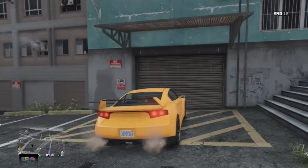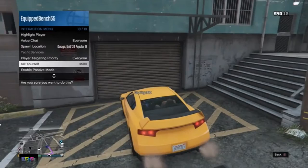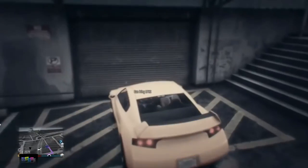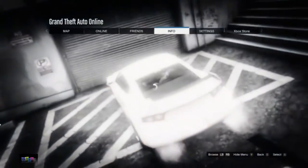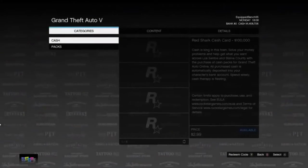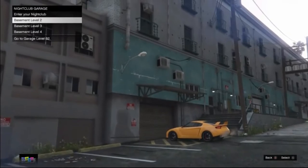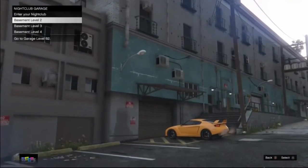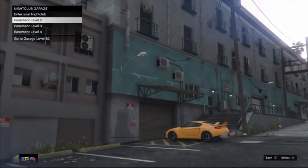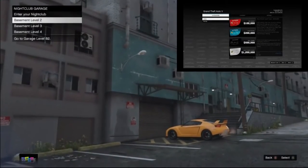Drive to the purple circle and hover over basement level 2. Your friend needs to open his interaction menu and select kill yourself, then quickly press the pause button and go to the Xbox Store. It's very important your friend needs to wait on the Xbox Store on the shark cards the entire time.